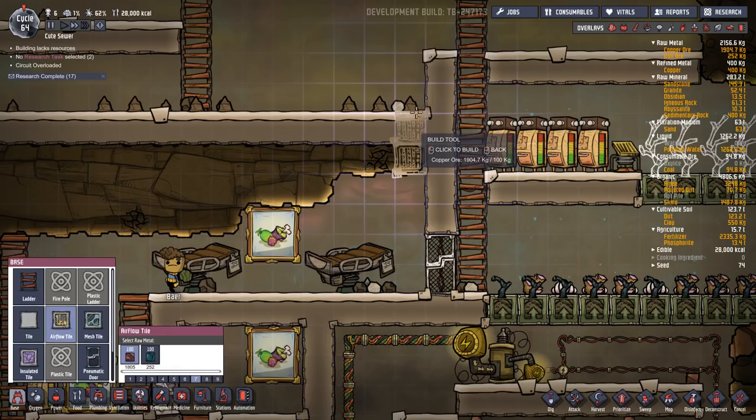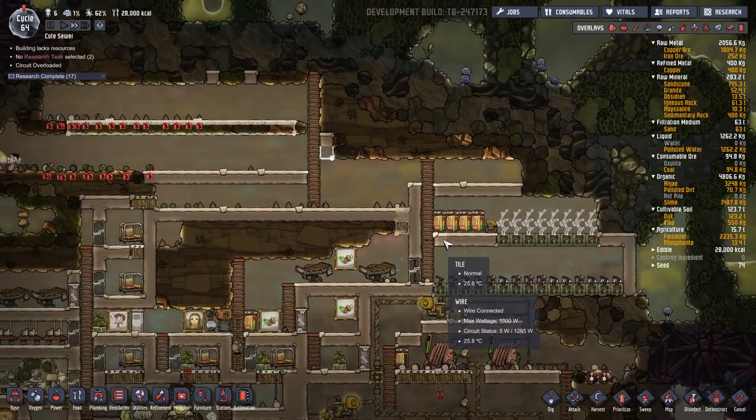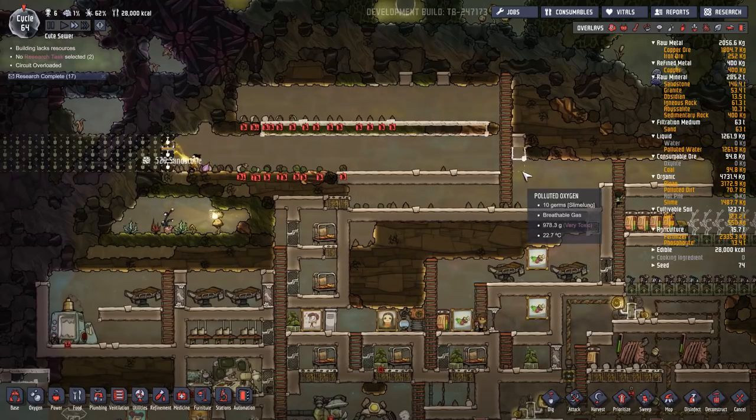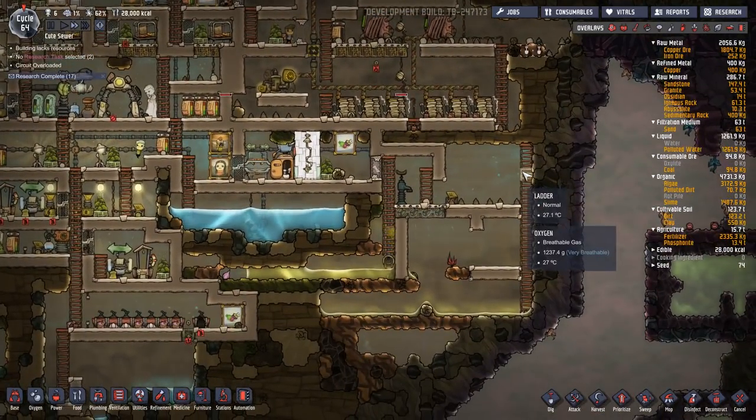At a priority seven, just build two of those in there. Get the airflow to take it up here. It's pretty nasty up here, I'm not gonna lie. Units are holding their breath for a reason.